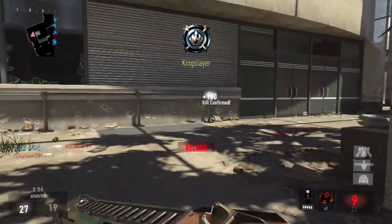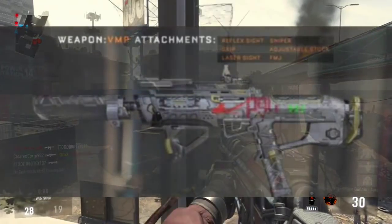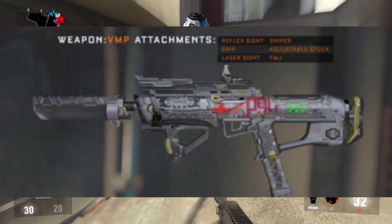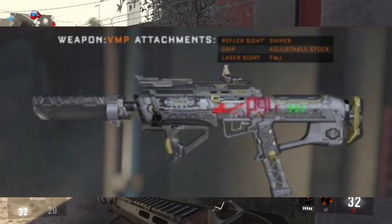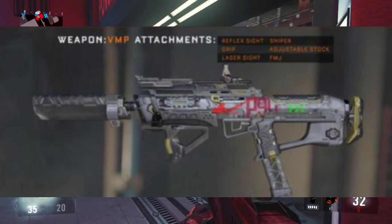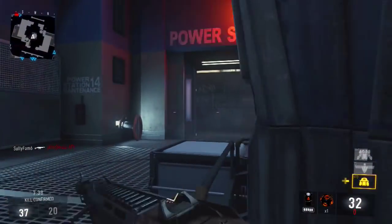Those are some of the attachments coming to Black Ops 3. We also got a look at one of the guns coming to Black Ops 3 called the VMP. I'm not sure if this is in fact a sniper rifle because I'm basing my judgment off the attachment shown in the image — the attachment is called 'sniper,' and maybe that's equivalent to the variable zoom. Hopefully we'll get more information on that soon, along with more multiplayer details. Some other returning attachments are the laser sight and the reflex sight.